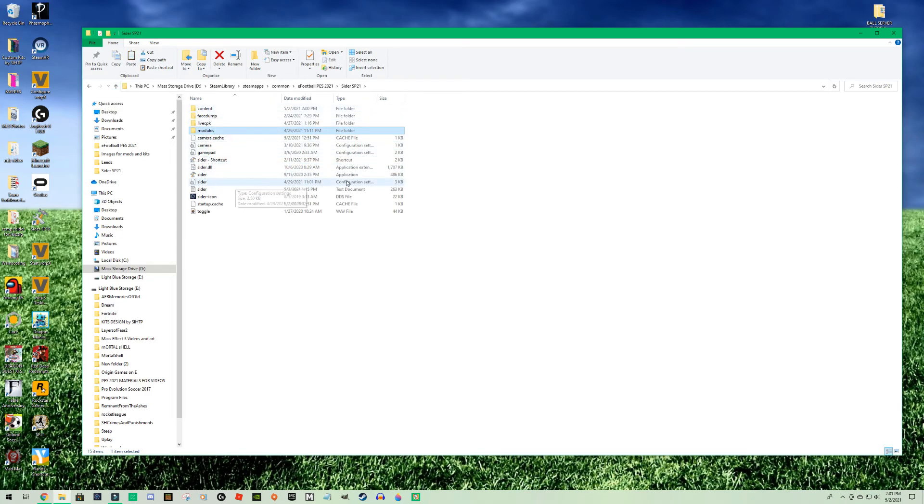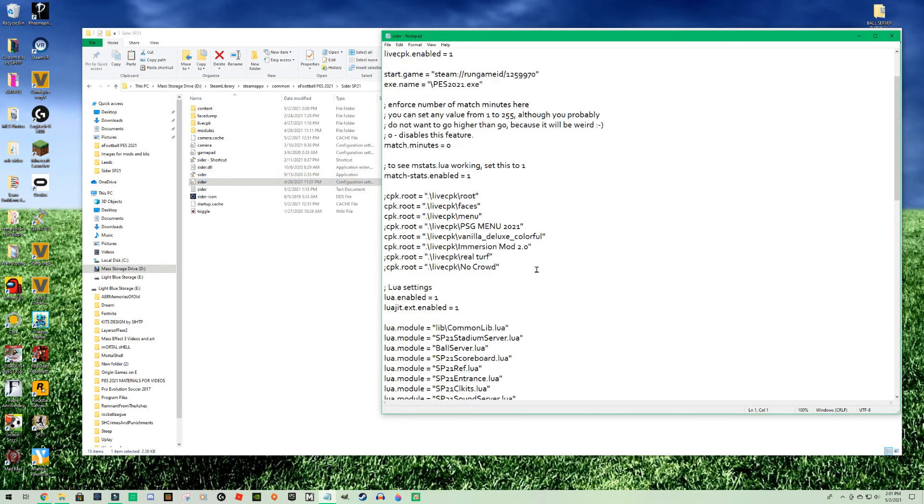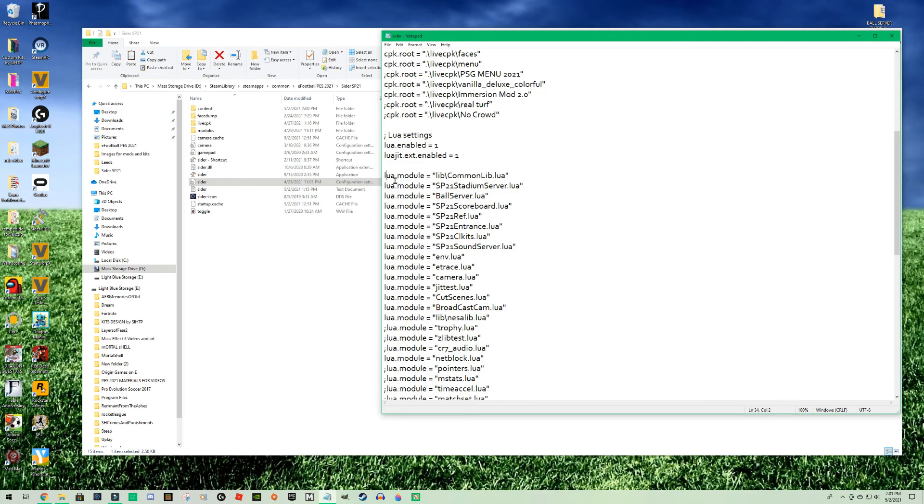Now, the last part of setting up the stage: in your configuration file or INI file for the Sider, under Lua settings, you need to write the CombLib line right at the top of that group where you have all these Lua servers. You also want the ball server underneath. As long as the Common Library is on top of that group, it should work properly. Having done that, you're going to save the file.